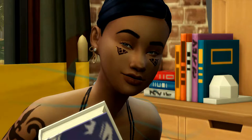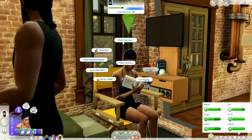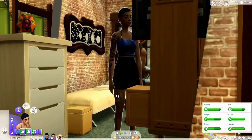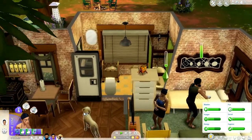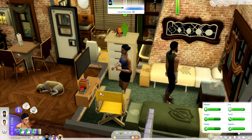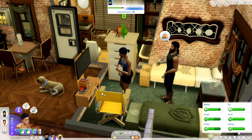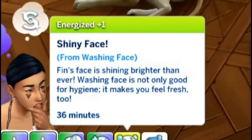The things under her eyes are actually tattoos so they won't come off, but if she wants to put her makeup back on, you can select 'apply makeup' and it comes back. I read that this mod is also compatible with Slice of Life — if you wash your face often, it will reduce your chance of getting acne from the Slice of Life mod. I think it's amazing when mod creators make their mods compatible with each other. Finn got a moodlet: 'Shiny Face — Finn's face is shining brighter than ever. Washing your face is not only good for hygiene, it makes you feel fresh too.'